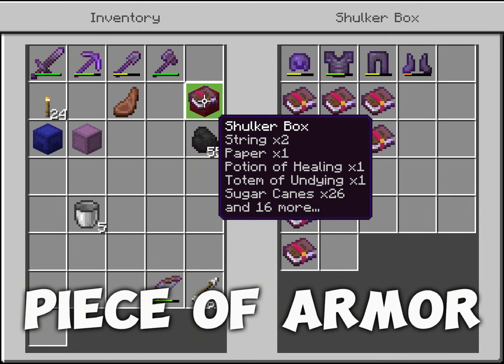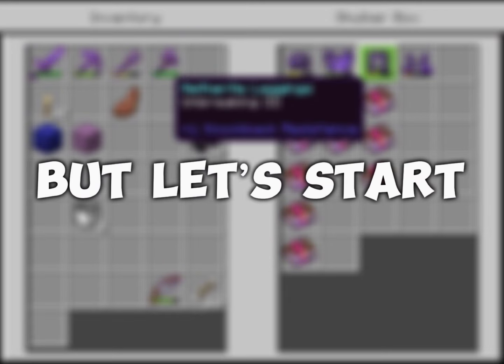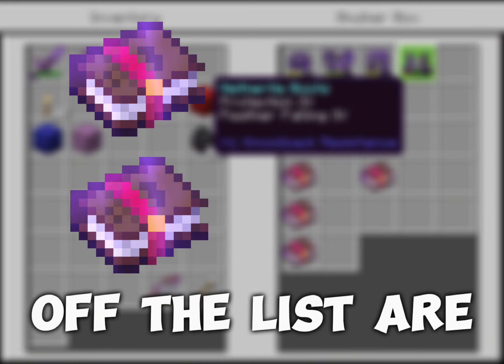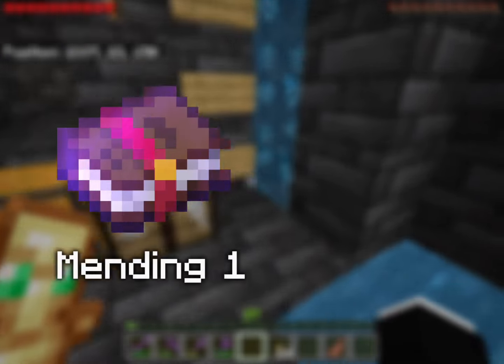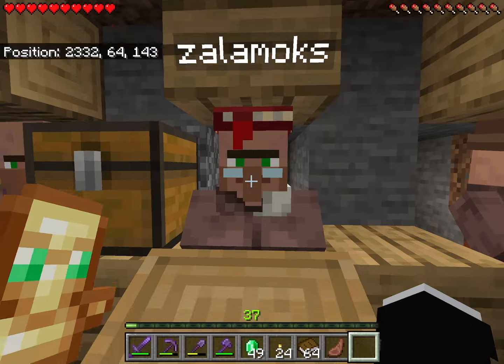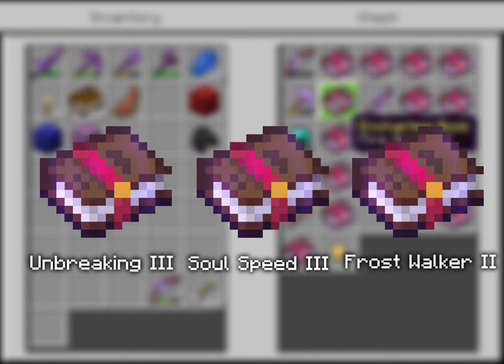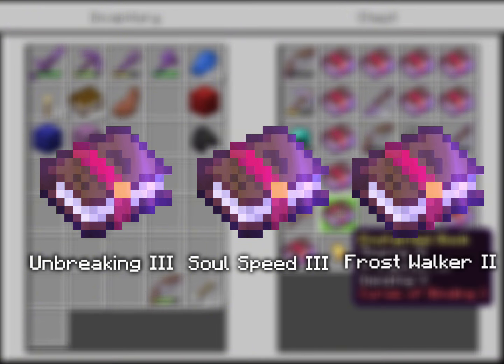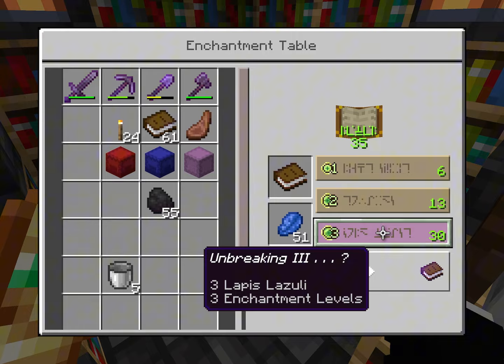Now the only piece of armor left is the boots, which require the most enchantments out of them all. I know this is gonna take a long time, but let's start. The first 2 I'm gonna clear off the list are Protection IV and Feather Falling IV, because we already have them on the boots. Same goes for Mending 1 and Thorns 3, which again I'm gonna buy from my villagers. So the only 3 enchantments remaining are Unbreaking 3, Soul Speed 3, and Frostwalker 2. The only one out of those 3 we can get from enchanting is Unbreaking 3, which I managed to get after a couple of tries.